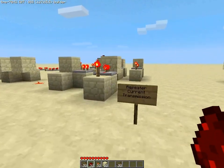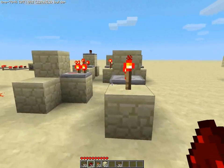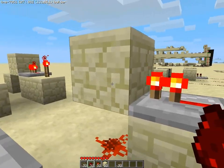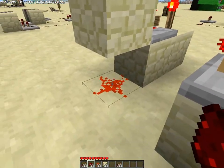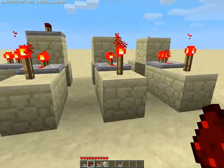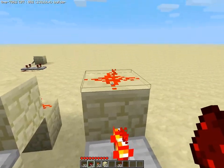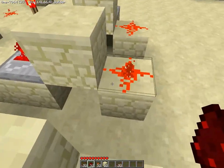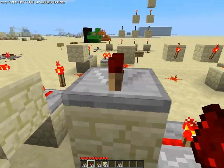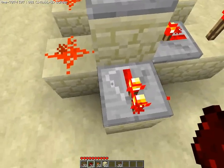So first, repeater current transmission. How does the repeater transmit its power? It can transmit power down through a block, up through a block, and in front of the block. But as you can see, if you put a repeater up, the repeater won't get powered — only the dust from the side will.